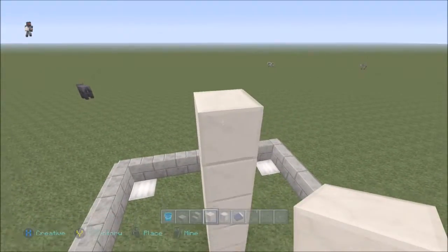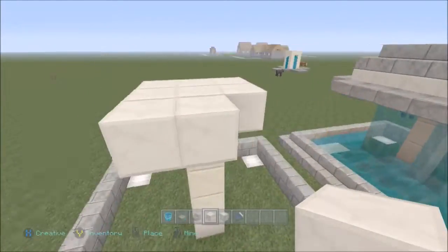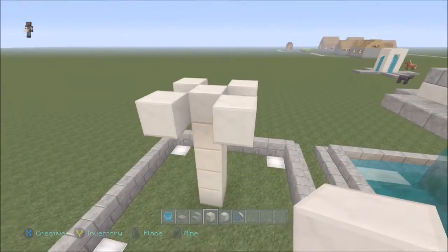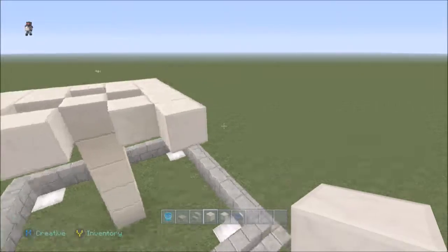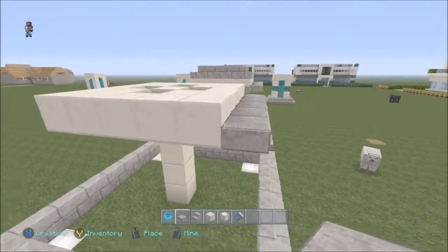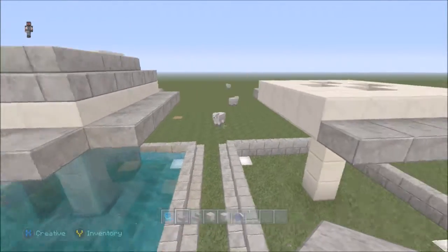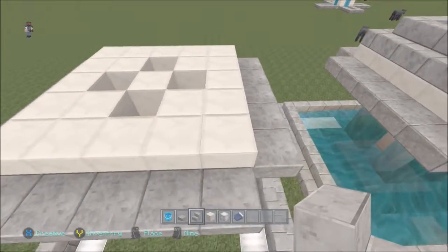Build one more quartz level out, then go all the way around — but once you've gone around, delete the middle ones so you leave the four corner quartz blocks remaining. Then build quartz blocks all the way around the outside of that. Grab your stone slabs and surround the overhang all the way around — I leave the corner ones missing, as I think that looks a little better, but it's up to you. Then grab your stone brick stairs and go along the top part around the overhang.